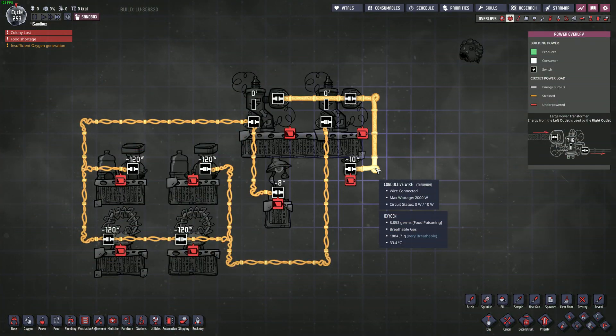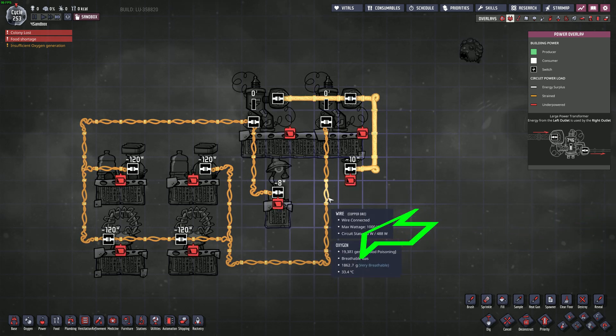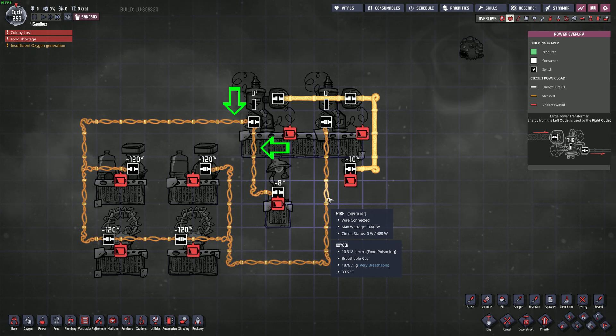One thing that trips up new players is what actually counts as being on the same circuit. In this example, the conductive wire is hooked to the high side of the transformers, and the regular wire is hooked to the low side of the transformers. You can see how the two aren't on the same circuit, and how all of the regular wire is on the same circuit. This is because the low side of a transformer is the only way to separate out a circuit. This doesn't mean we can't have more than one low side of a transformer per circuit though — if the wires are connected, they will be part of the same circuit. Also note that running another wire off of the same low side of the transformer still counts for that circuit.